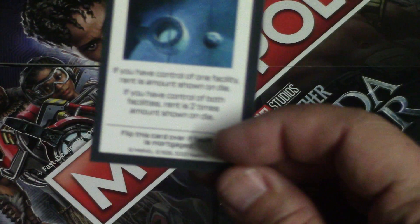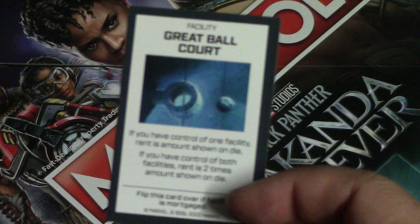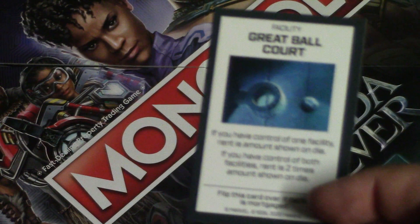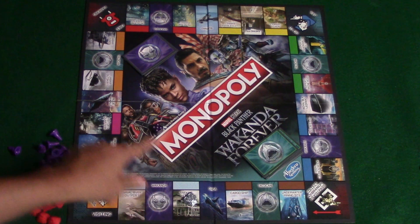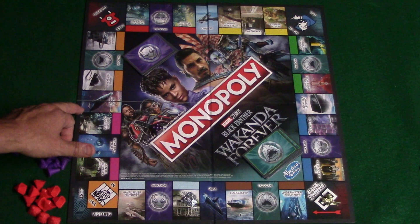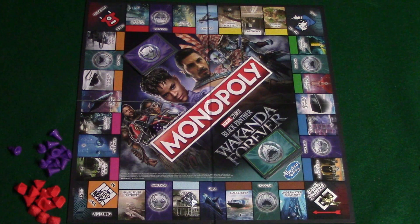You also have two other properties representing utilities in Monopoly. There's the landing pad and the great ball court. If you control one of these and someone lands on it, the rent equals what's shown on their die roll — so if they roll three, they pay you three vibranium. If you own both utilities, the rent is doubled, so a roll of three would cost them six vibranium. The orca, the blue whale, the sunbird, and the royal sea leopard are transport spaces. If you land on one, you can move to any space up to the next transport space.